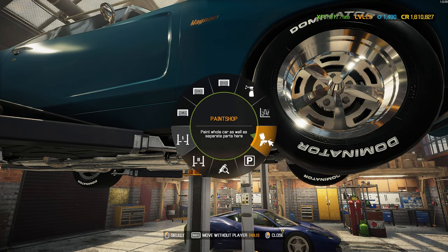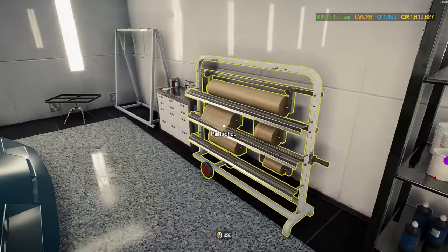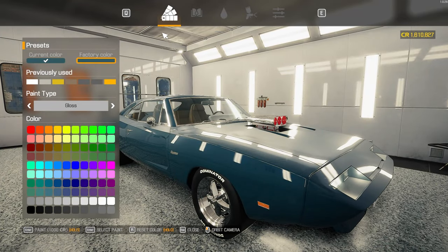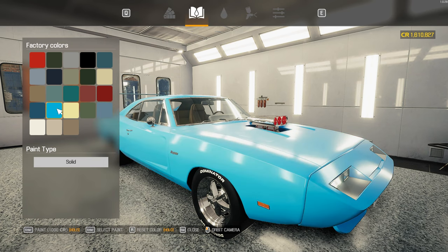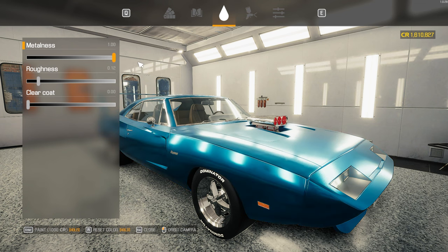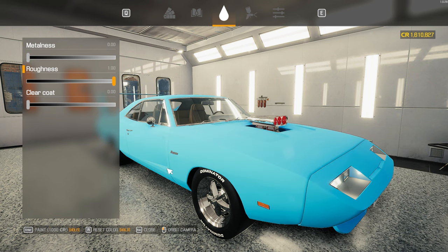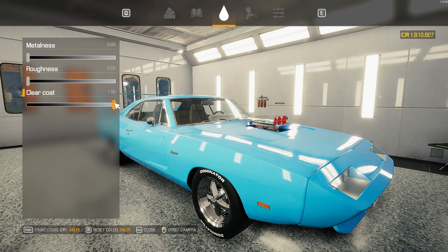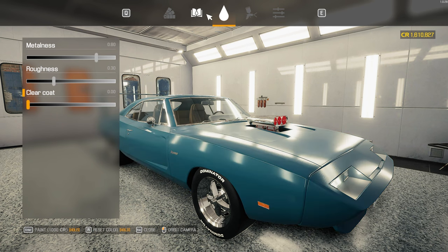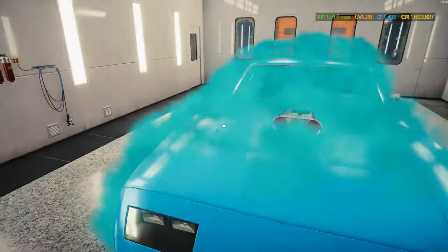We're going for the Daytona-looking car, which means this factory color is fine. Whoa, you can change the metalness and everything! It's like super chrome - and you can adjust how rough the paint is. Lots of clear coat, no clear coat, lots of clear coat, no clear coat. I'm going to reset this and go back. We're gonna paint this bad boy - dang, look at it, that's clean!